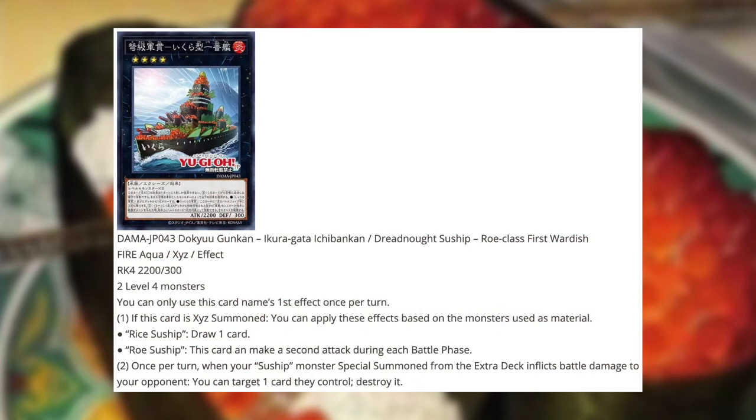We also have an XYZ monster: Dreadnaught Suship Rho Class First War Dish, a fire aqua XYZ effect monster, rank 4, 2200 attack, 300 defense. Requires 2 level 4 monsters, so it's generic. First effect, once per turn: if this card is XYZ summoned, apply one effect based on the monsters used as material — if you used Rice Suship, draw one card; if you used Rho Suship, this card can make a second attack during each battle phase. Second effect, once per turn: when your Suship monster special summoned from the extra deck inflicts battle damage to your opponent, you can target one card they control and destroy it. Not the most amazing, but it sets up as an initial boss monster. The artwork is absolutely amazing.